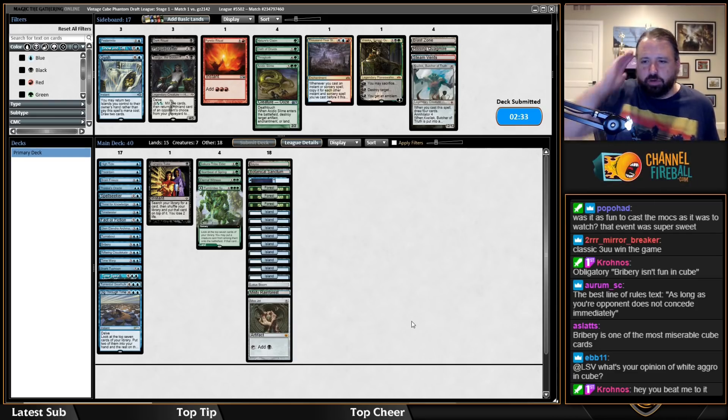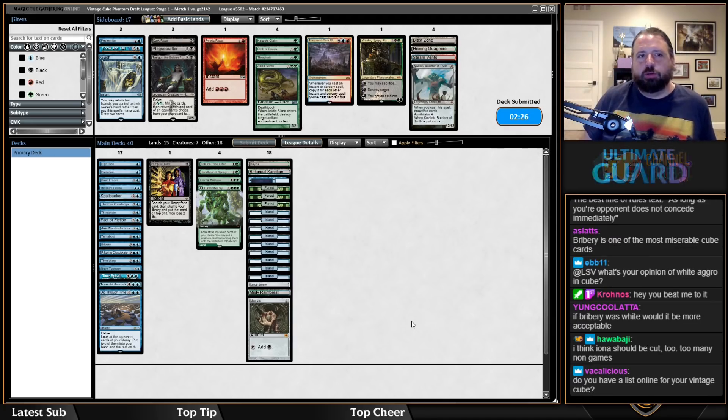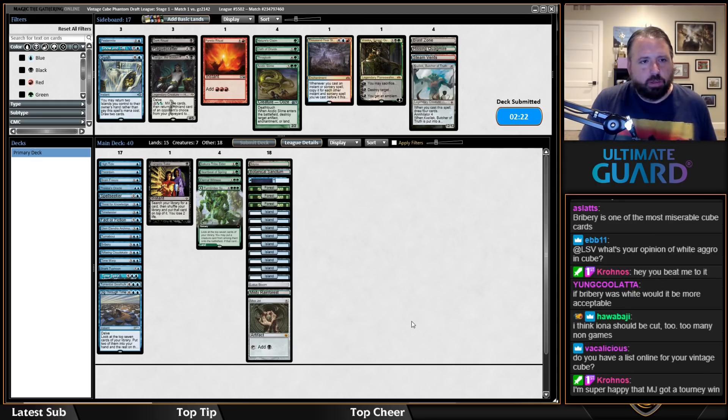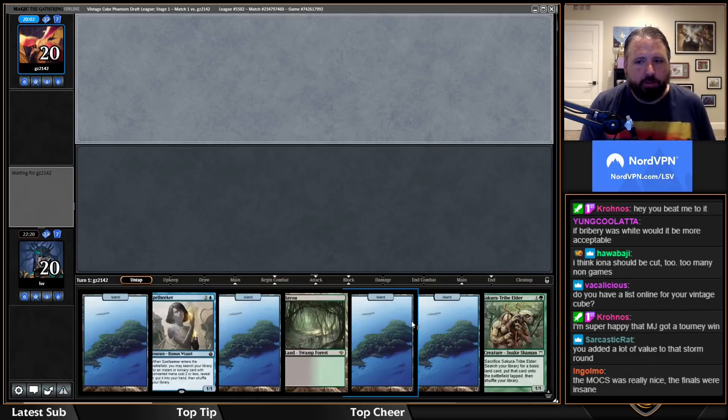Playing in the Mox rounds was a lot of fun — it made me want to do more commentary and more Vintage Cubes. White aggro is very good in cube — probably one of the best decks. I think mono-red is the best deck, but white aggro might be number two in terms of pure win percentage.